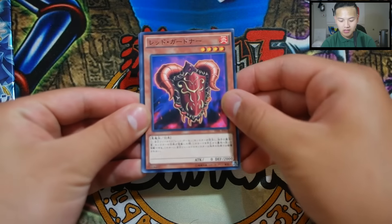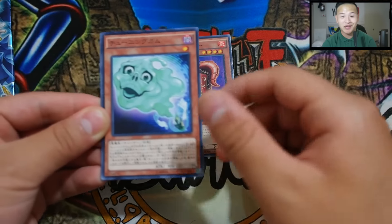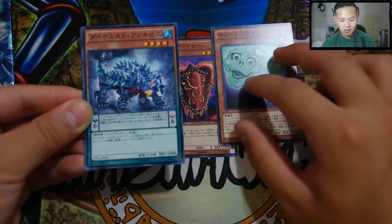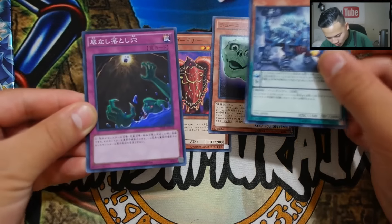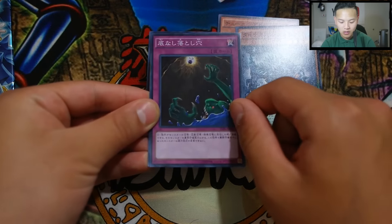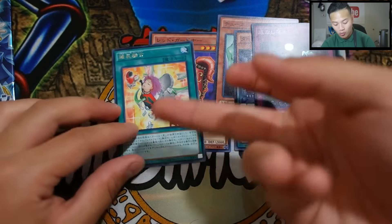Alright, here we go — first pack! I don't know what this is, don't know what this is either. Hopefully you guys still like this even though I'm clueless on the card names. Oh, we got a Duelist Alliance monster — don't know what this is but I know it's a Duelist Alliance monster. Oh, we got a super rare! Don't know what this card is but it looks pretty awesome.